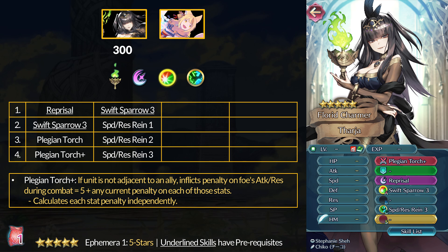Swift Sparrow 3 is still good and it only takes 1 inherit slot since you can get Swift Sparrow 2 from Luthier and various Heroic Grail units. If you have a flying offensive mage or dragon, then this is worth doing because it lets you pick up Speed & Res Rein 3 at the same time — minus 4 Speed and Res debuffs — and it can set you up to get to the Hold variant upgrade if you want. Darja is amazing if you have a flying magical damage dealer and you want to initiate with them.